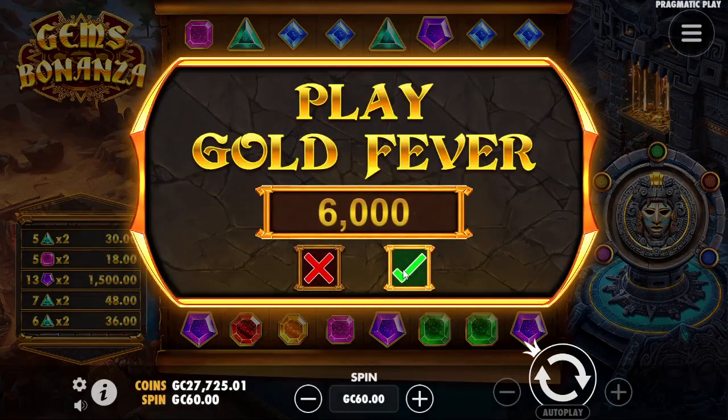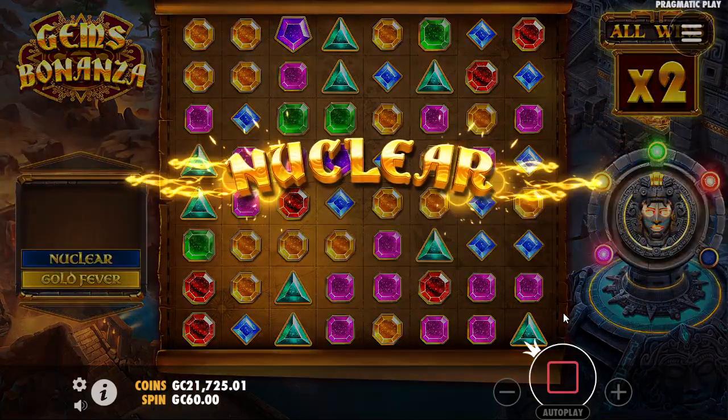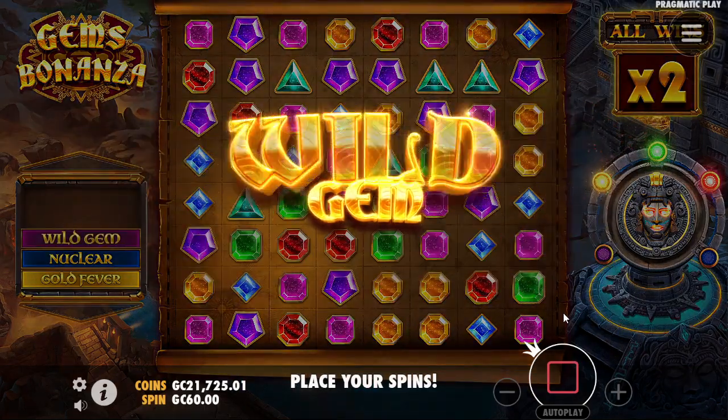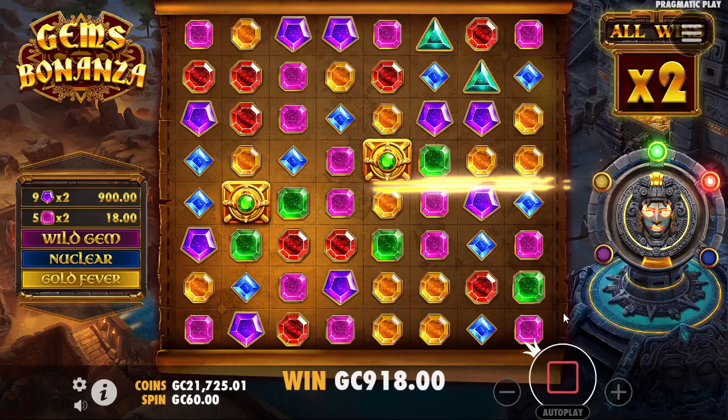Very quickly, Gems Bonanza doing what Gems Bonanza does — disappoint and then take all your coins. We've had some good sessions recently so I guess it's only fair. Orange or pink once again — not triangles, that's not the one we're looking for.